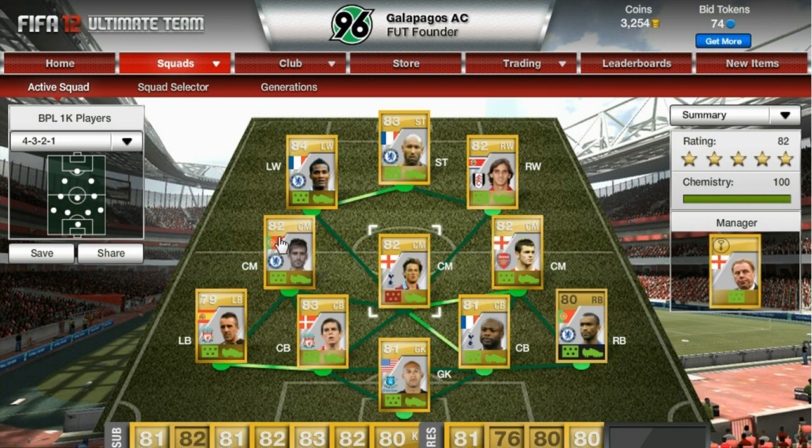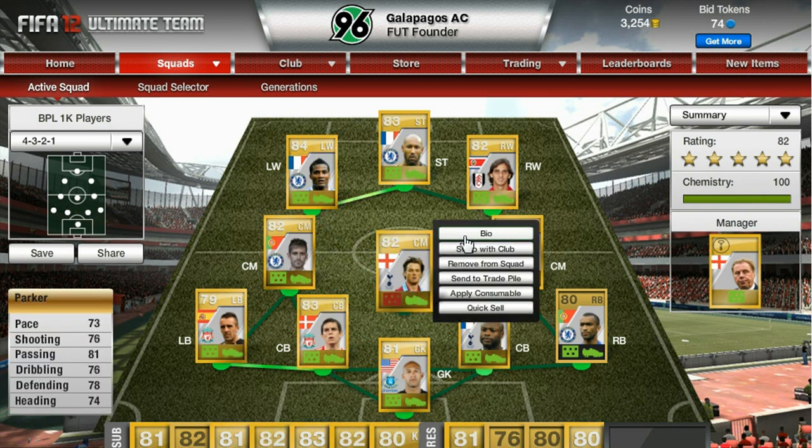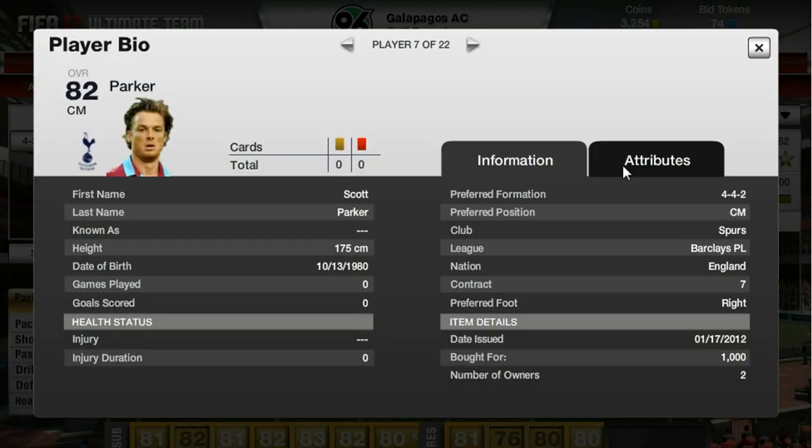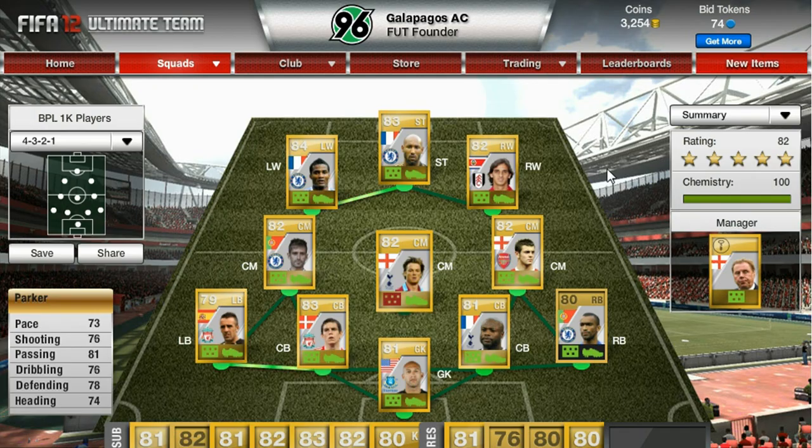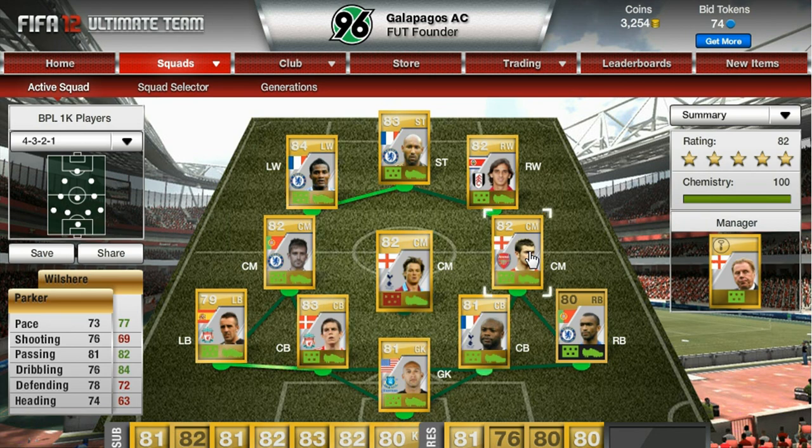In midfield, rated 82, Real Makelele, Scott Parker and Jack Wilshere. Real Makelele and Scott Parker have really good passing, really good shooting, and especially Scott Parker - you can see his work rate on the pitch. He's up and down the pitch all day, great work rate and his attributes are class. Jack Wilshere is your typical action player - great dribbling and great passing. Good ball control and again, good value for a thousand coins.